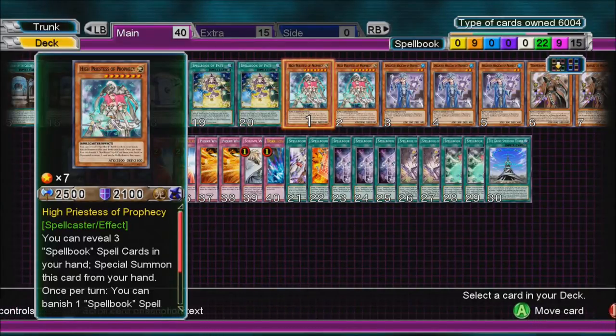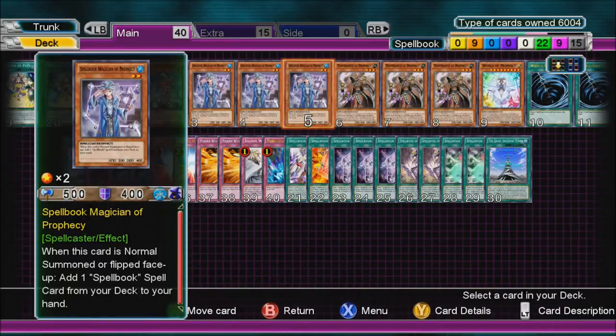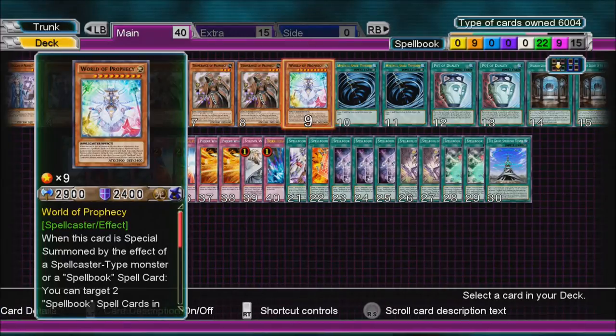Start off with two High Priestess of Prophecy, three Spellbook Magician of Prophecy, three Temperance of Prophecy, and one World of Prophecy — nine monsters.